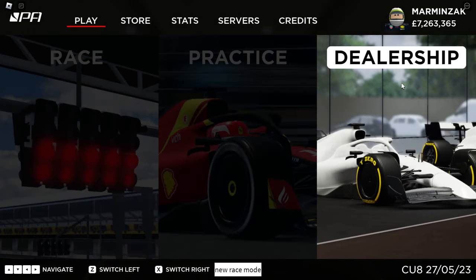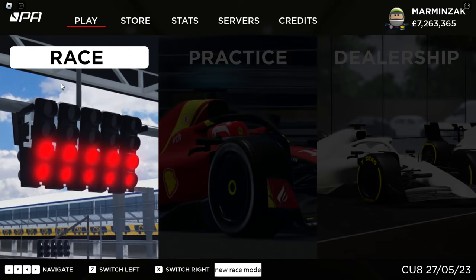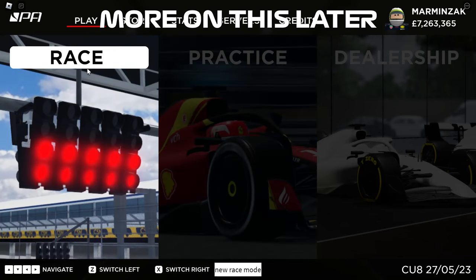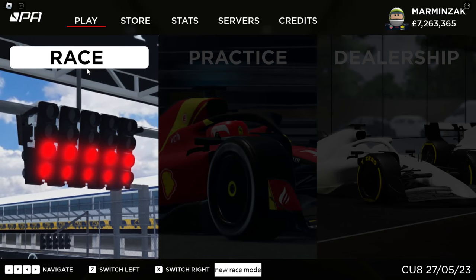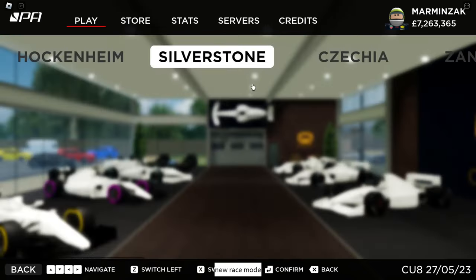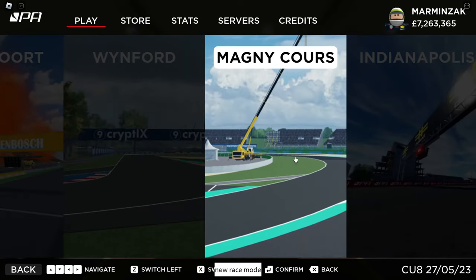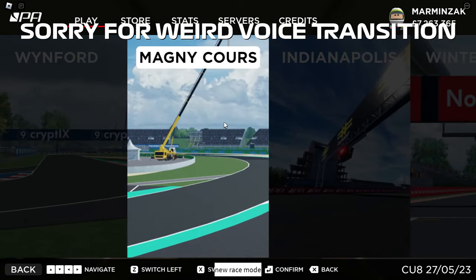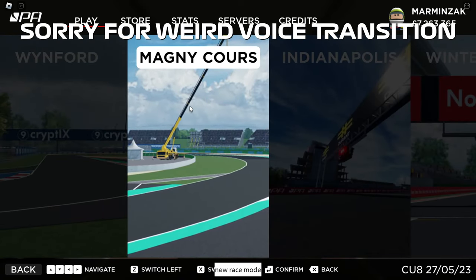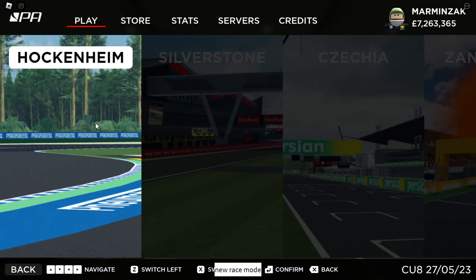Now that you've taken a look at the dealership, you've got two options. You can either race or practice. Race mode will take you to an online lobby where you'll be racing with other players. Practice mode is a little different. When you click practice, you'll be able to choose one of the many beautiful tracks that Project Apex has to offer. I'll be choosing the track I recommend the most as a beginner, and that is Hockenheim.